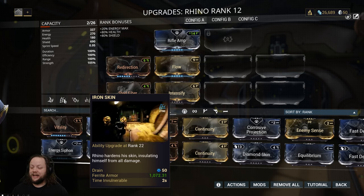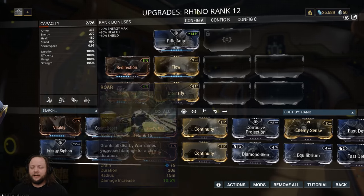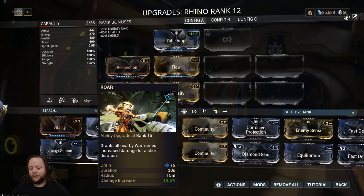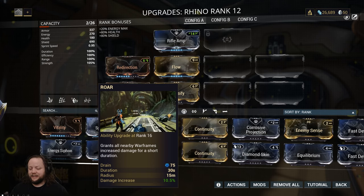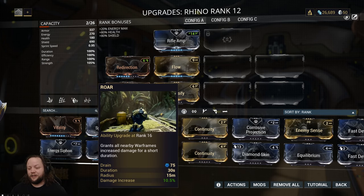There is one more effect from Iron Skin: when it's active, he cannot be knocked down, which is another great feature. His three is Roar — grants all nearby Warframes increased damage for a short duration. It is a 10% damage increase based on our current ability strength, and we are going to be looking to raise that over time.